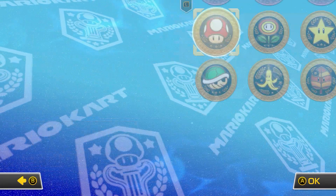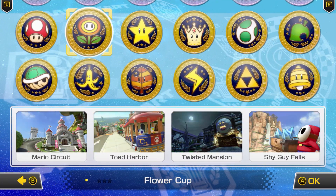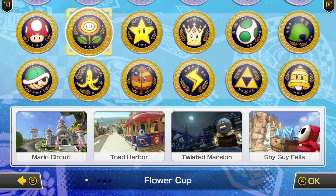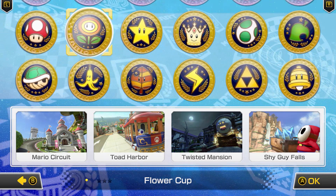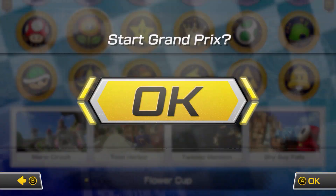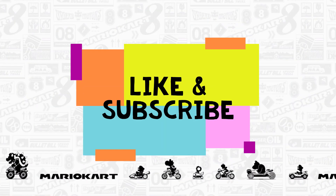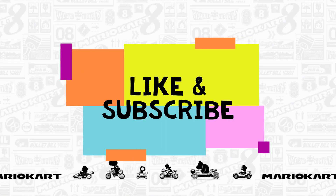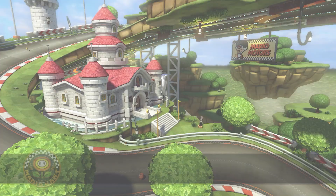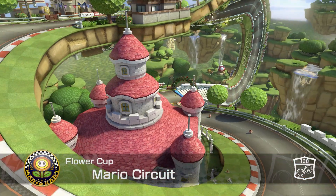They're ready now for the next phase and we're going to do the Flower Cup. In the Flower Cup there are going to be four races: Mario Circuit, Toad Harbor, Twisted Mansion, and Shy Guy Falls. Don't forget to like and subscribe to Vlogger Burgers — we have a lot of amazing gaming videos and a wide variety of all sorts of videos.